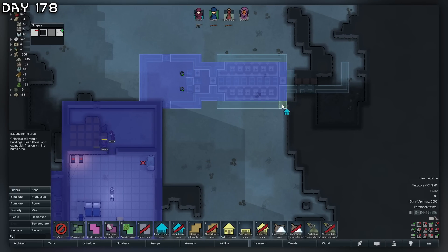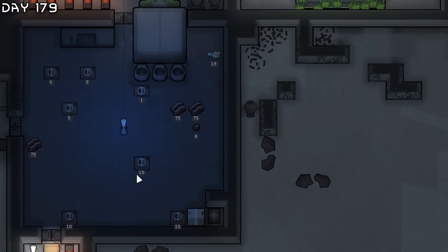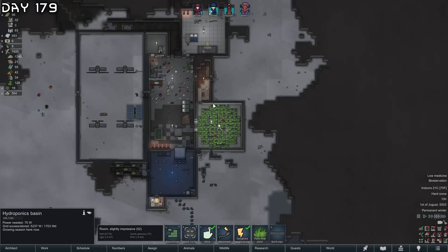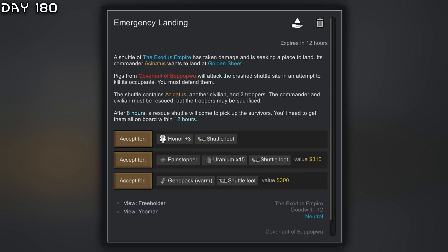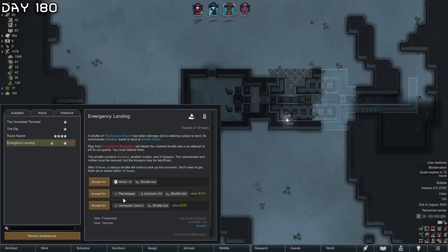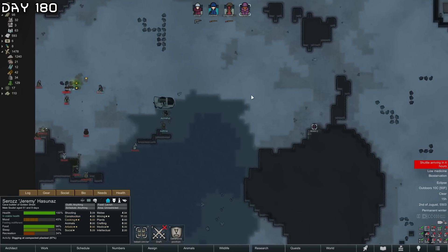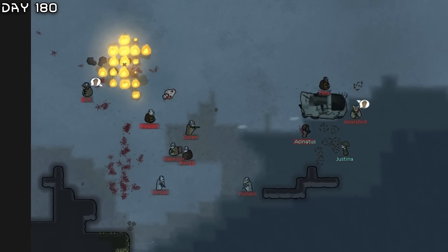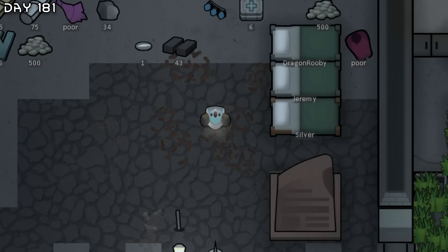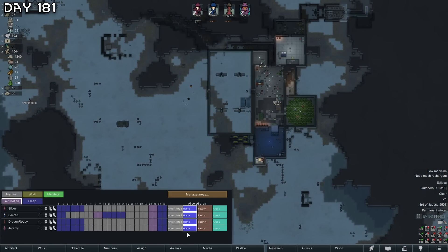The kill box has been planned out. It'll take some resources but we really need more defensive systems than just a spike trap corridor. Slowly running out of food but 24 hydroponics of rice should support four colonists. New quest: emergency landing. Going to have Dragon Ruby as a side caster. The raid hits — those pigs will 100% win. Also having Dragon install the mech link for the constructoid.